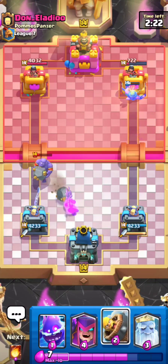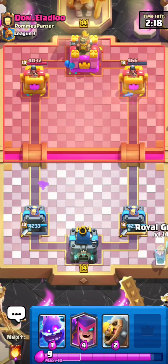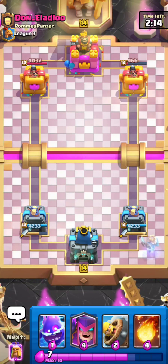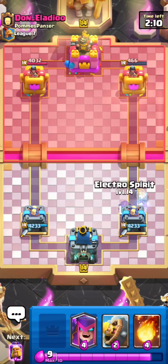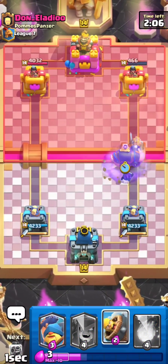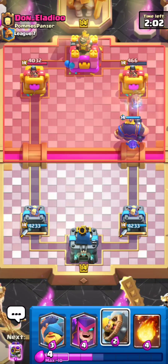That is perfect. Look at the position I'm already putting myself in — his tower is already at 466 HP. I don't really see a way for him coming back. I think he actually just gave up, which is really nice for me. Let's go to the next match.